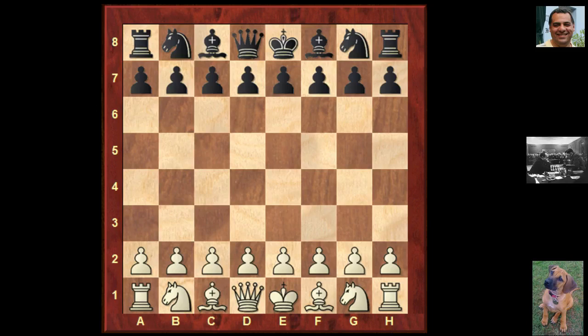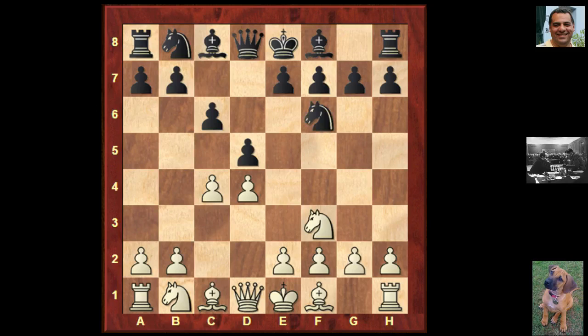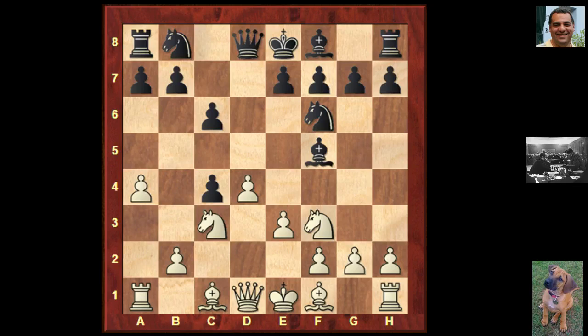Max was playing white in game 17 against Alexander. We saw d4, d5, and the ultra solid Slav defense, Nf3, Nf6, Nc3, and now Alexander took on c4. Sometimes this can be very tricky taking on c4, giving white options to try and get this pawn back, but sometimes there are concessions in the process. He plays a4 to try and prevent b5 from black. So now we see Bf5, e3 — it's all fairly standard stuff so far — e6, Bxc4, and black can often use this b4 square and uses it here with Bb4.